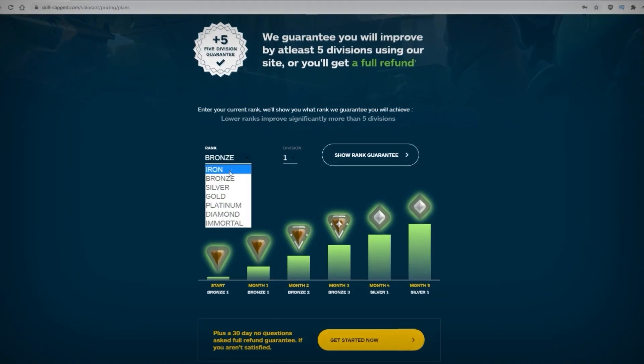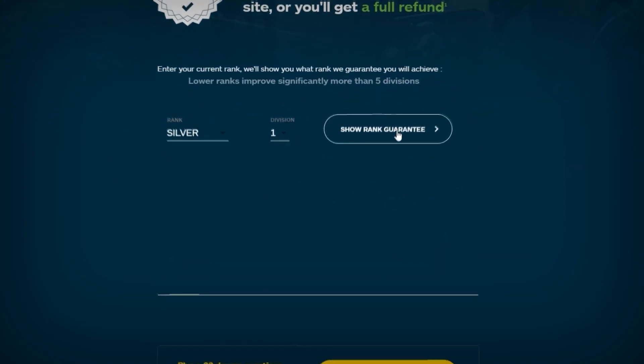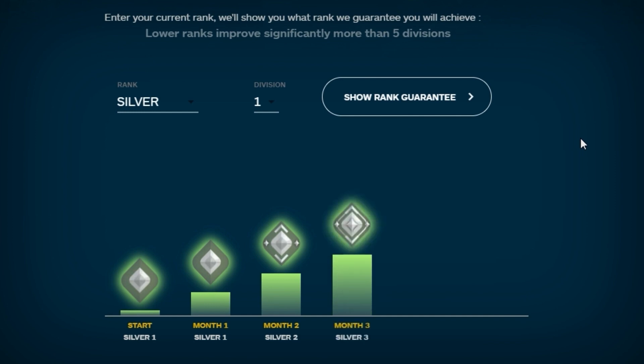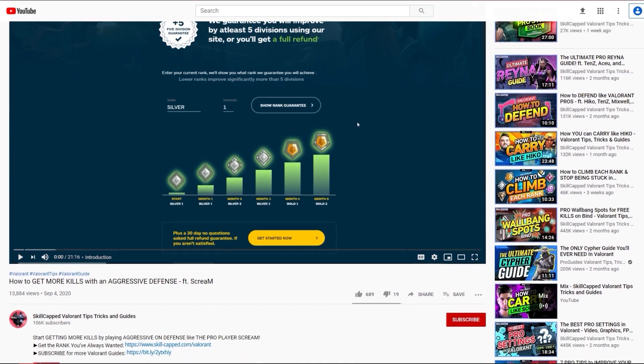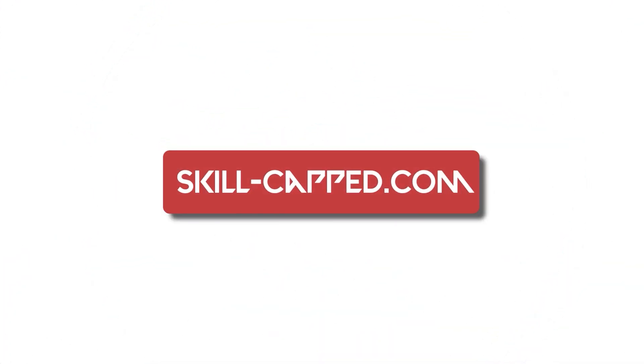Check it out yourself in the link below. Simply put in what rank you're currently stuck at and find out what rank you're guaranteed by using our system. So what are you waiting for? Unlock your true potential and get the rank you've always wanted at skillcapped.com. Link in the description below.